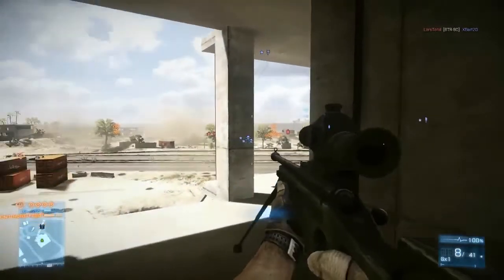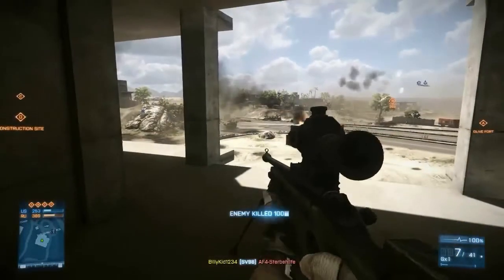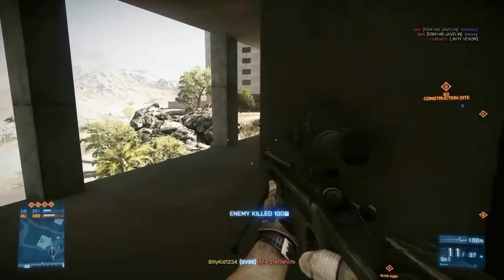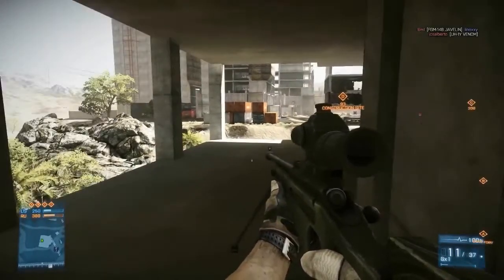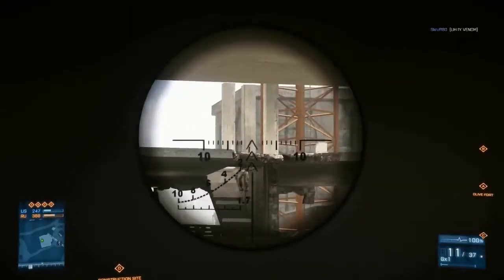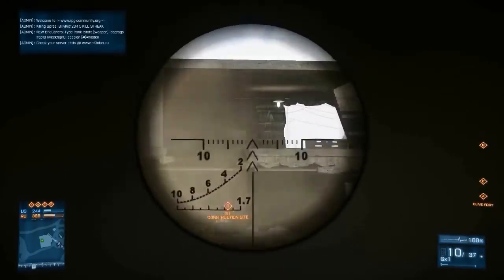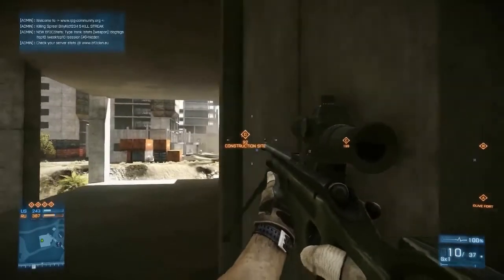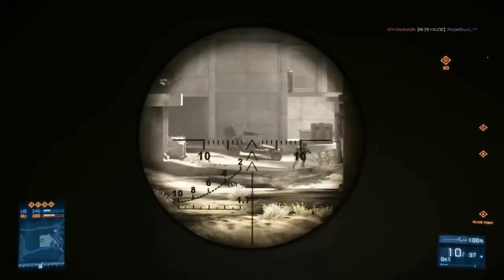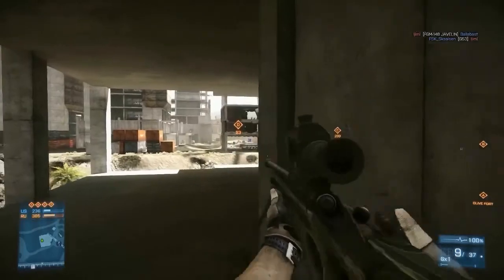This sniper rifle is a very, very good and high-accuracy weapon, so don't be expecting to go around no-scoping people — it's not that kind of weapon. If you play hardcore you can do that, I suppose. But if you want to be very accurate you might want to unlock the bipod, which you don't get standard with the weapon. You might also want to put a suppressor on it to hide your location. The SV-98 is a very good sniper rifle, but you need to know where and how to use it.